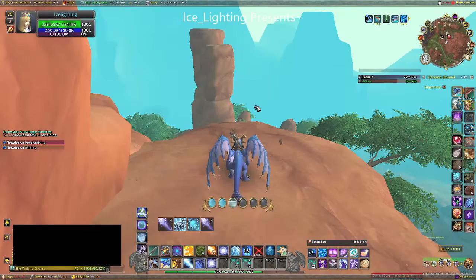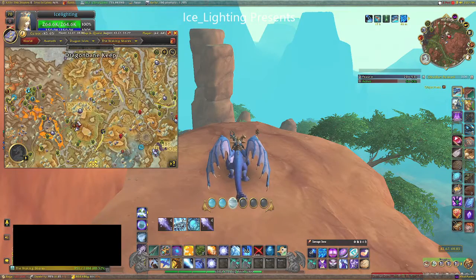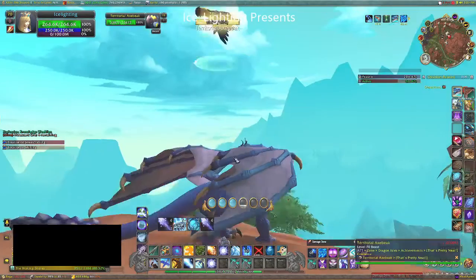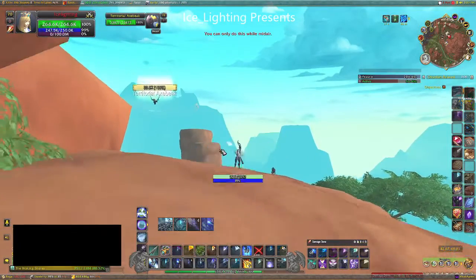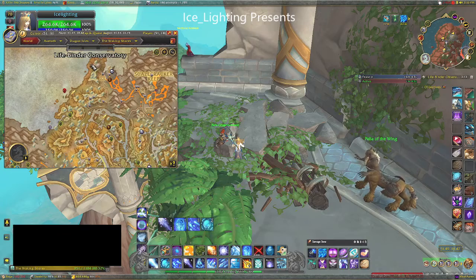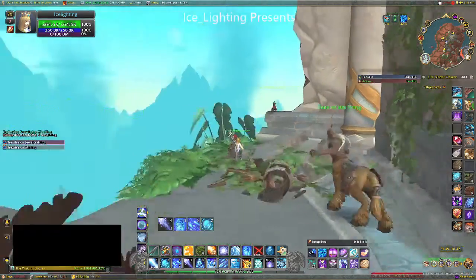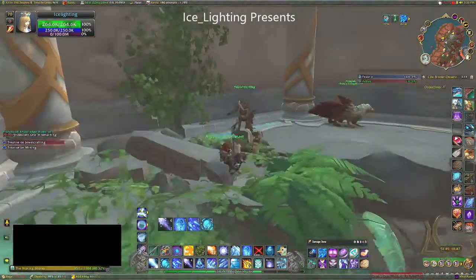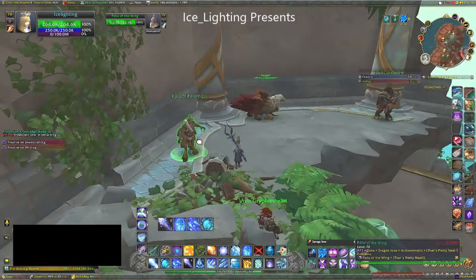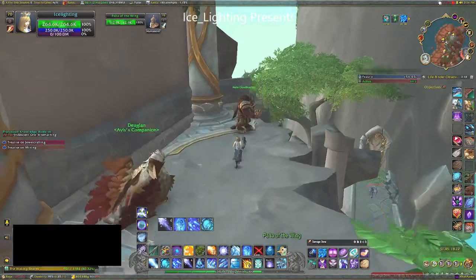Over here is where you will find the non-aggressive peacock things that you need to take a photo with. Then we're going to head over to the Waking Shore. Pretty much everywhere you're going to find the Territorial Axe Beaks, but there's a nice one just flapping around here. Check bridges, check all over — literally they're the most common thing you're going to find. Over in this area there are three NPCs — although you're looking for birds, they are bird pupils apparently. It's these three here and the one over here.